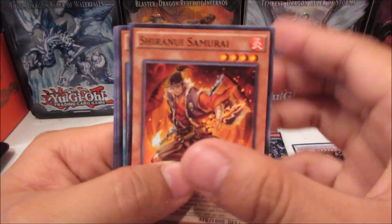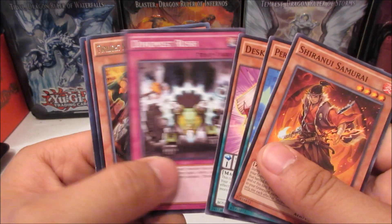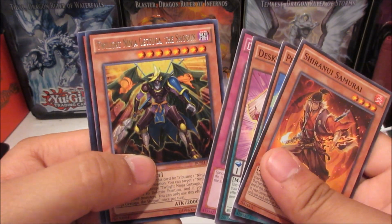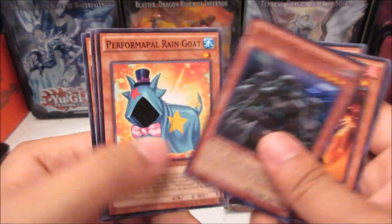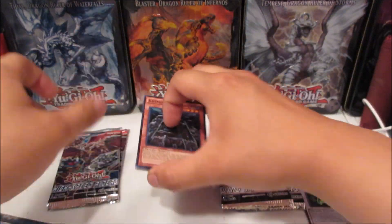Alright let's see what we get — Twilight Ninja Getsuga the Shogun, and Super Rare Cosmos Sword Troopers. Okay, and there I was talking about puns.